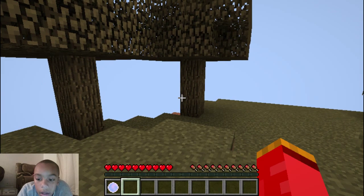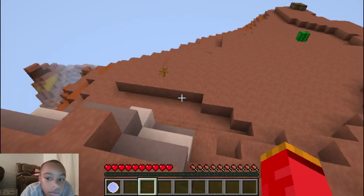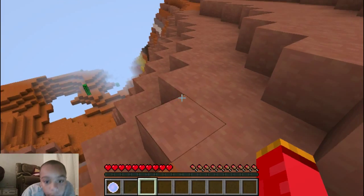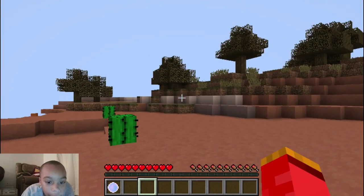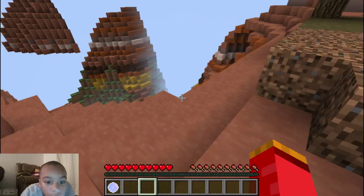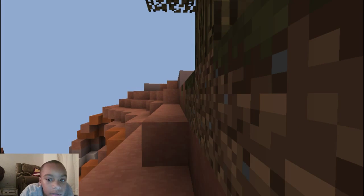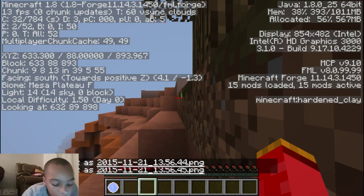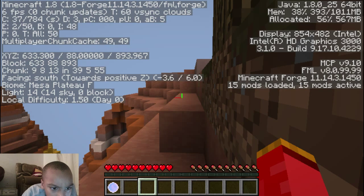Some mods I really want to get - like ore spawn - but every time I try to get it, AdFly takes me to another page and tells me I need to get it for 1.7.10 or lower because I'm trying to get it for 1.8. I can't get Crazy Craft either for the same reason. The only webpage I get my mods from is the Minecraft website. I'm stuck here with no way out of the Mesa biome - I think it's F3 to check. Yeah it's called the Mesa biome.